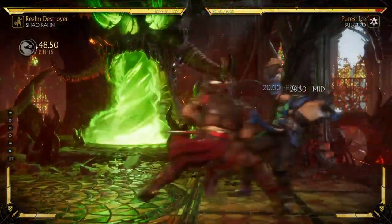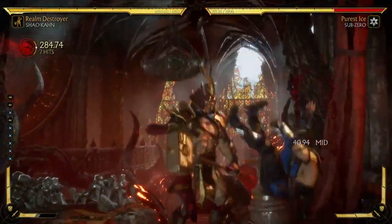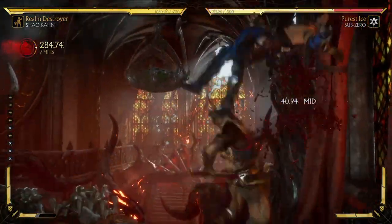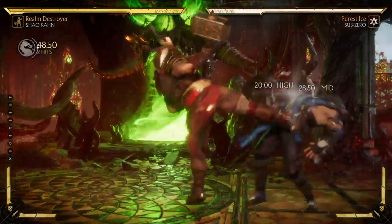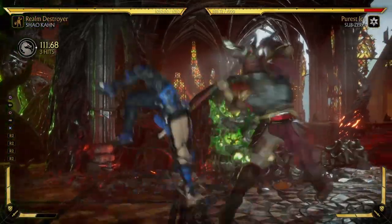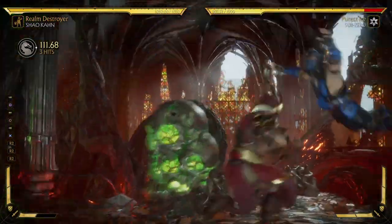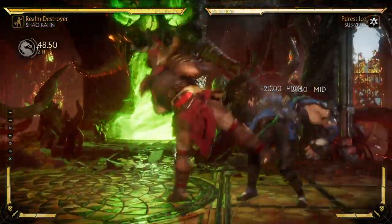The trick is you have to get that second back three as high as possible. So you launch them, do a back three dash cancel — and yeah, it's not gonna work if you don't get it high enough. You have to get the second back three as high as possible. But here's a way to be a little bit more consistent at it — it's not as strict on the height — you can get a down one instead.